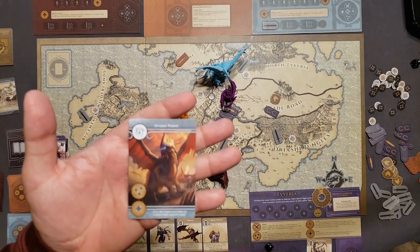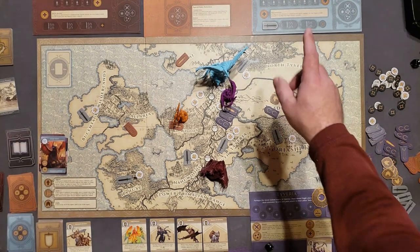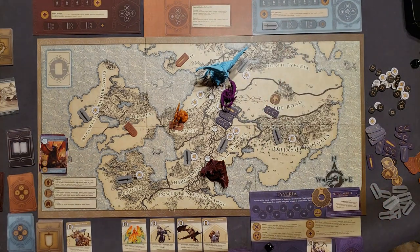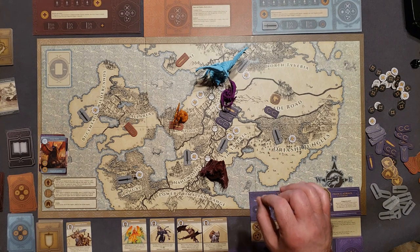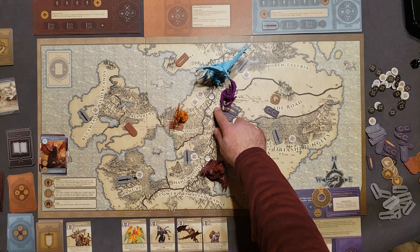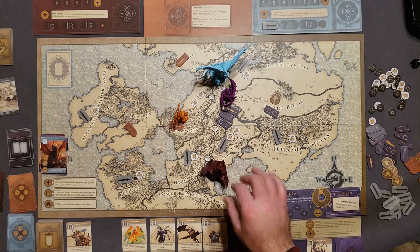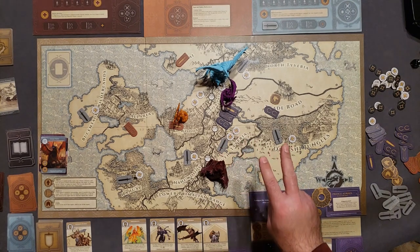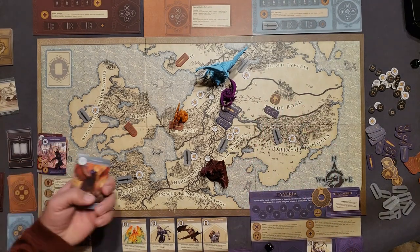Fulgen uses the Horde action and Valla action. For Horde: if Fulgen is in the focus region, collect a power from that region if it's uncontrolled or controlled by a bonded general — since I control it and we're not bonded, it only collects one power. The Valla action would heal a wound and spend two power, but neither is possible, so Fulgen's turn ends.